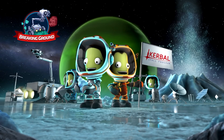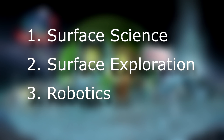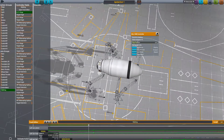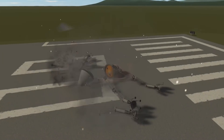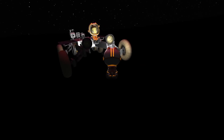Three big new things are waiting for you in Breaking Ground: Surface Science, Surface Feature Exploration, and Robotics. I will cover them in this order — please stick around till the end, because I want to give each of them the time they deserve. Especially with robotics, there's a lot of ground to cover. At the end I'll give you my honest take on what I think about the DLC as a whole. Oh yeah, there are also new spacesuits which glow in the dark, but that's about all I need to say about that.